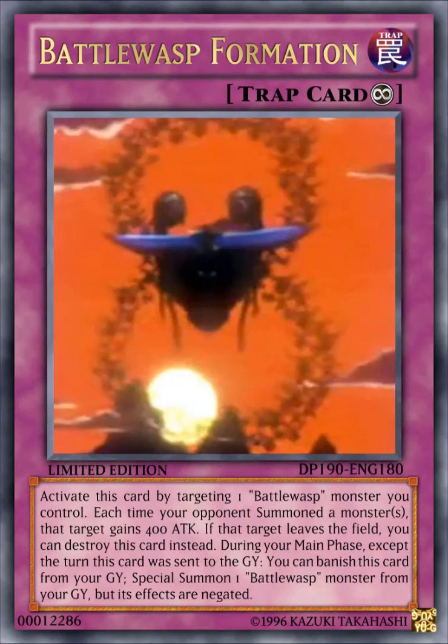The next card here is Battle Wasp Formation. It's a continuous trap card that reads: activate this card by targeting 1 Battle Wasp monster you control. Each time your opponent summons a monster or monsters, that target gains 400 attack. If that target leaves the field, you can destroy this card instead.